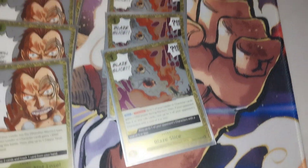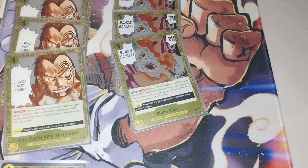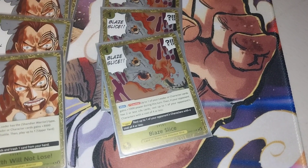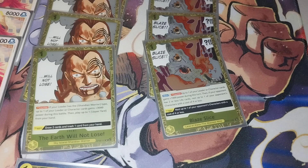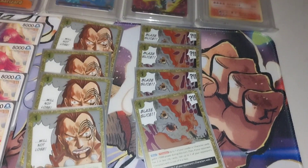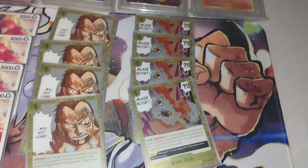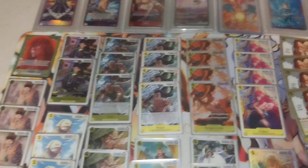And Blade Slice, which actually won me a game against Black Luffy at the weekend. It gives one of your characters 1000 power and lets you rest a character of four costs or less — so you rest their blockers, and then next turn you go for game.